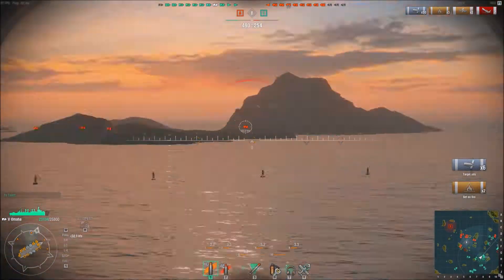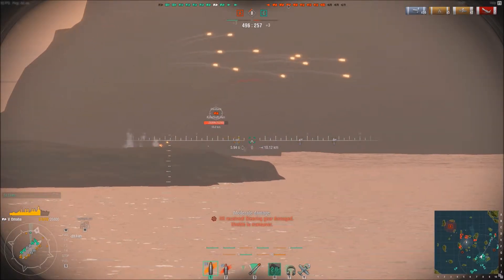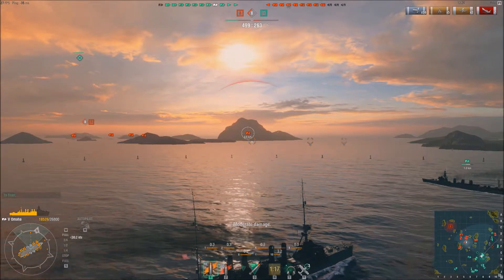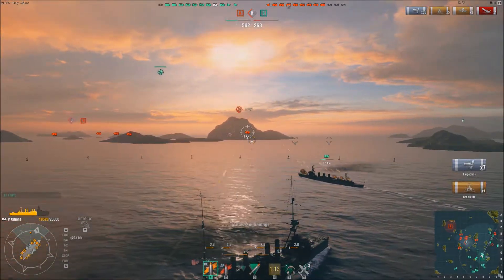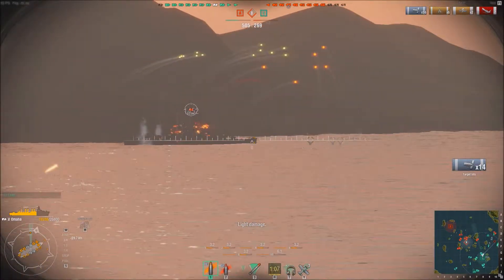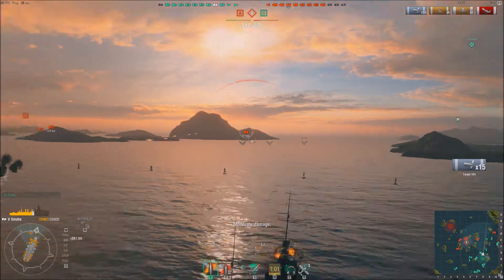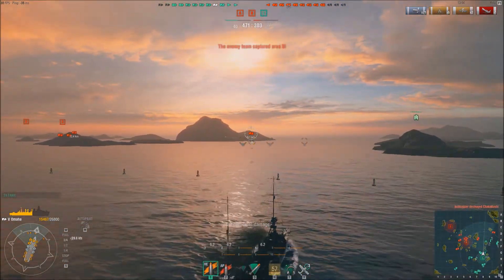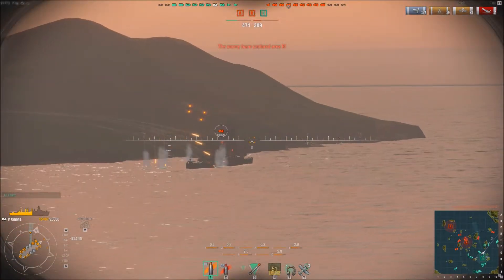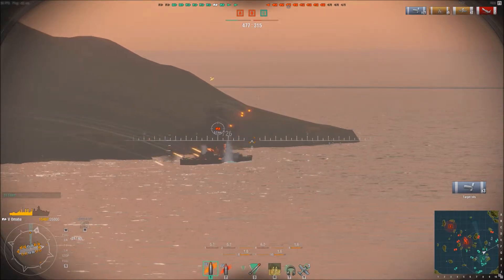The damage from fires can be really nasty — like DoT spells in an MMO. It mounts up especially if you get the full ship on fire. Depending on the ship, that's three or four sections all taking damage — they die in seconds because you've got fire damage doing more than your shells, plus your shell damage still incoming. Unless you're using AP, in which case it'll probably be more than the fire.